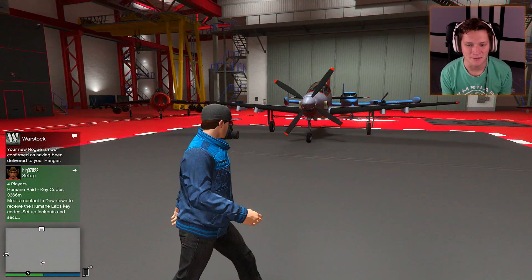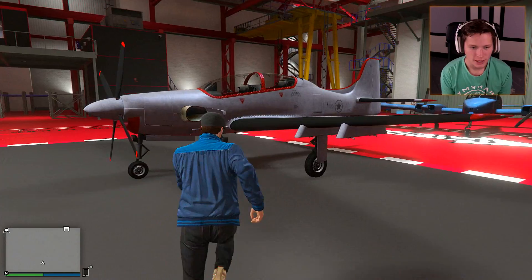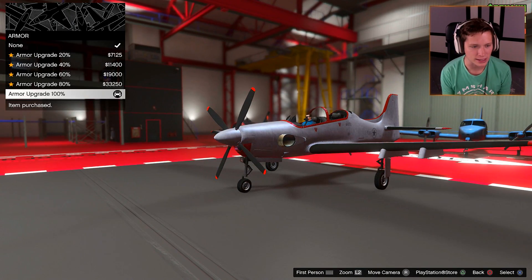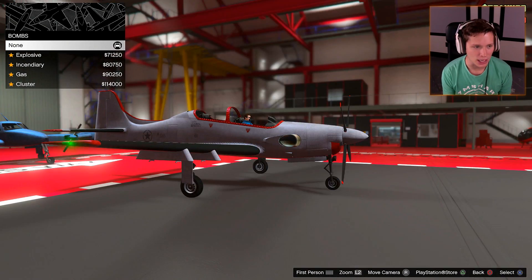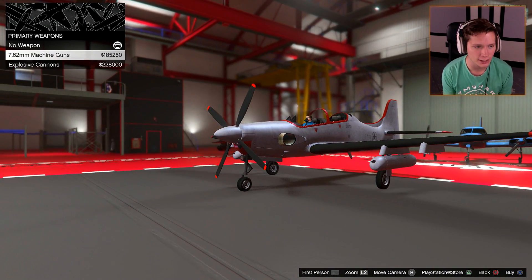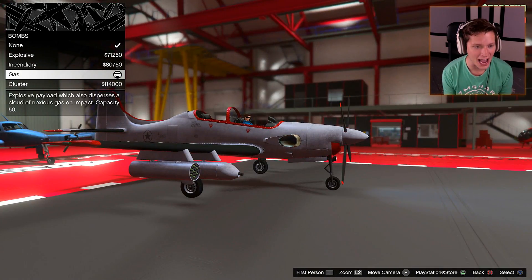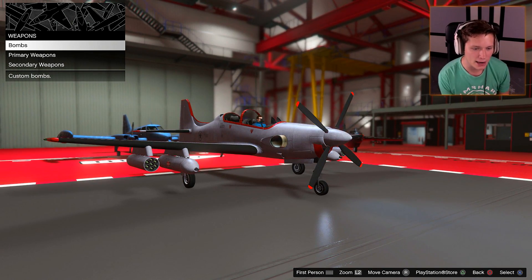They threw this thing right in the middle of the hangar. I actually really like the look of it — I think it looks pretty sleek. It's got that big prop on the front and the cool little exhausts out on the sides. It's like a mix of a traditional aircraft and a fighter jet at the same time. Let's go ahead and modify this thing — armor all the way up, flares, engine all the way up, handling all the way up. Weapons: we'll go ahead and check out the gas bombs. Explosive cannons or 7.62 machine guns — I'm going to go with the cannons. I feel like cannons are always important. We've got homing missiles as well. So we've got three different types of weapons: bombs, explosive cannons, and missiles, which is pretty awesome.